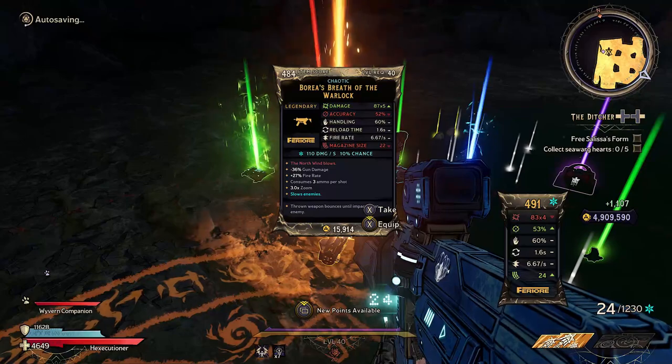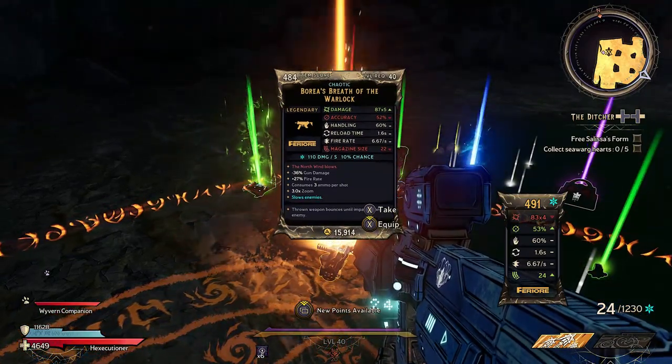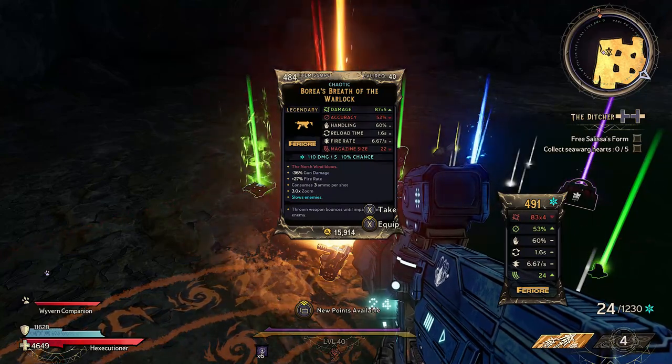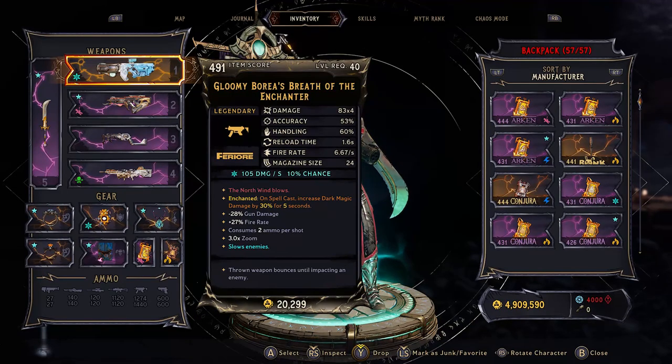Now, finally, upon beating him, you won't always be rewarded with this — it's much like RNG, the same as the rest of the game. But if you're lucky, you'll get your hands on this weapon, and honestly it's one of the best frost ones to have in the game, and definitely one of the coolest looking with those effects going off.